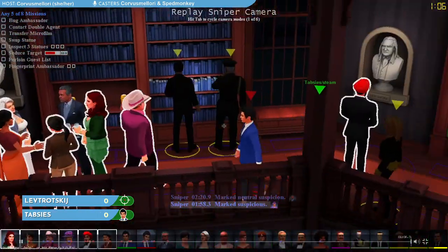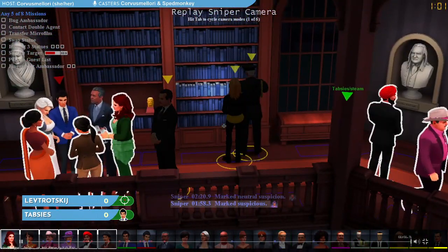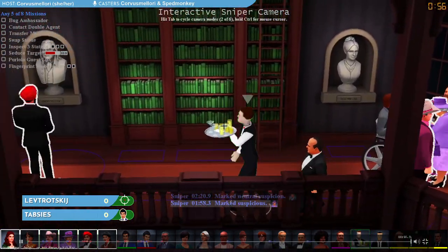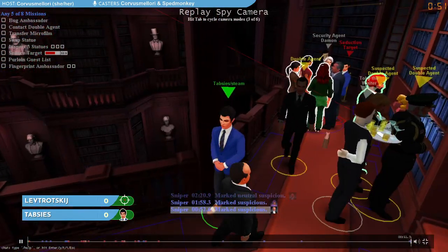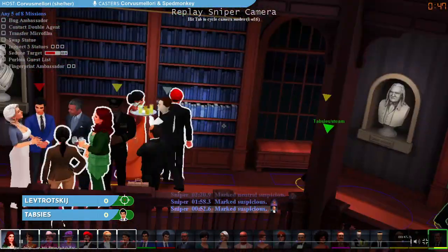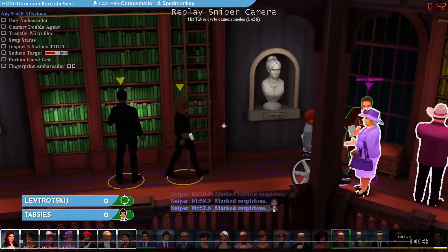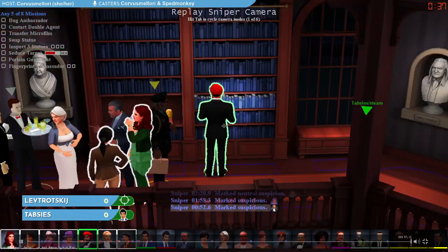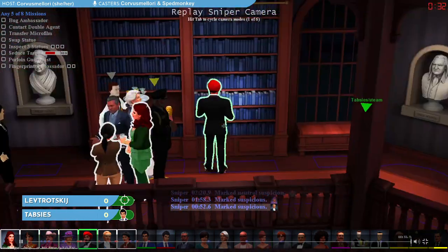If we look over at the sniper view, you can see the sniper paying very close attention to this waiter. The waiter's name is Toby. Toby is carrying around a tray with a list on it. If anyone ever takes that list, that could be the spy completing the mission 'purloin the guest list,' and that's why the laser is keeping it in such close view. We're also looking at these statues over here, because a spy might swap one of those statues for another one completing a different mission. Lots for the sniper to keep track of even when Thabsees the spy is just chilling behind this pillar.